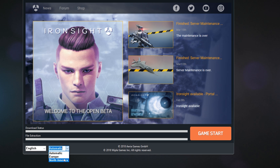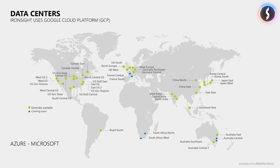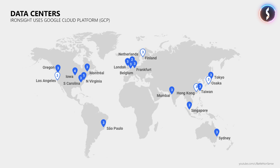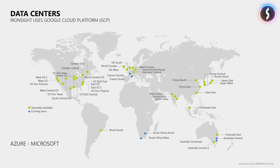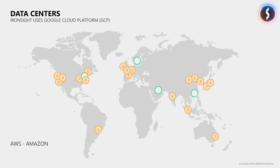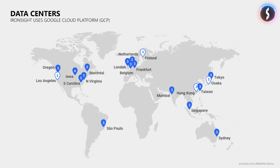In the open beta the game currently uses datacenters in North America and Europe, provided by Google's cloud platform. More locations will be added later; however, the developers currently have no plans to support other cloud services like Microsoft's Azure or Amazon's AWS, which is a bit unfortunate as that could make the online services more robust. What you will notice is that compared to hosters like Multiplay or Gameservers.com, none of these cloud services have datacenters in South Africa, Russia, or near Turkey, which is not only bad news for players who live there, but more about that a little bit later.